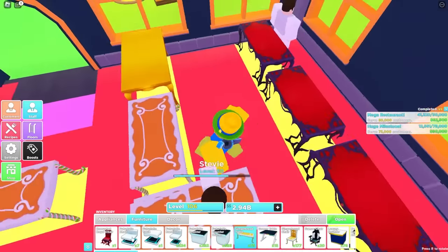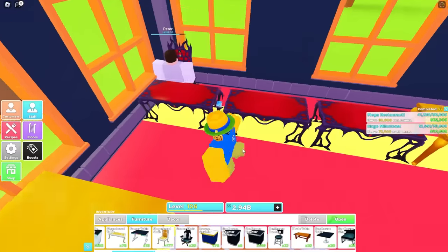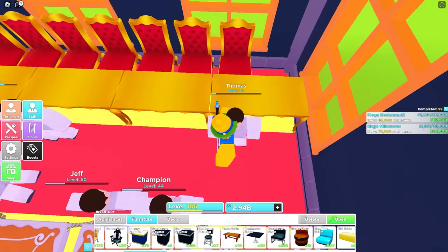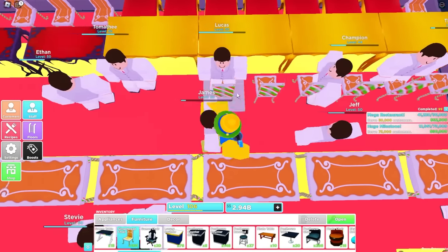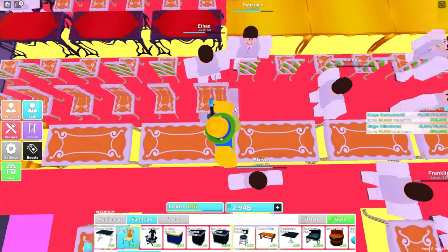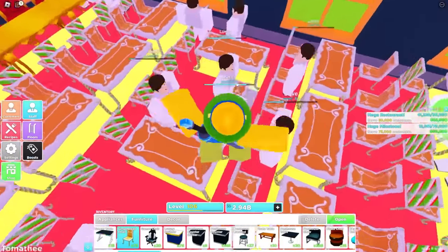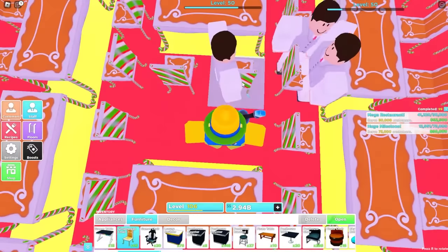Now what we want to do is place all the chairs. Pull out the chairs and make sure they're aligned with the table. I recommend matching up the correct chairs with the correct tables — though the chairs don't really matter, any type works. We're going to use the gingerbread chairs and the royal chairs for the royal tables. Place chairs along the wall, rotate them so they face the table, and place them all the way along. Rotate them to face the other side, place them all along, then mirror it on the other side. For the middle tables, place chairs, rotate, place, and rotate again to surround those tables.